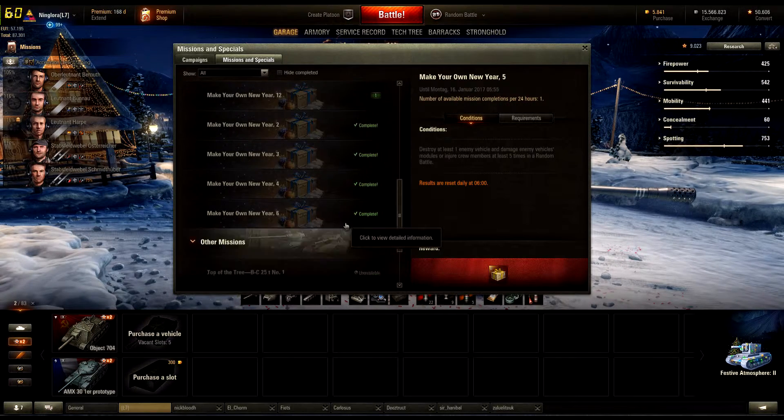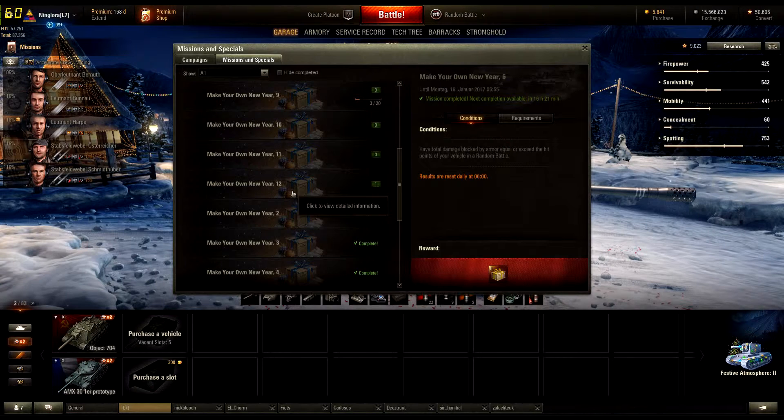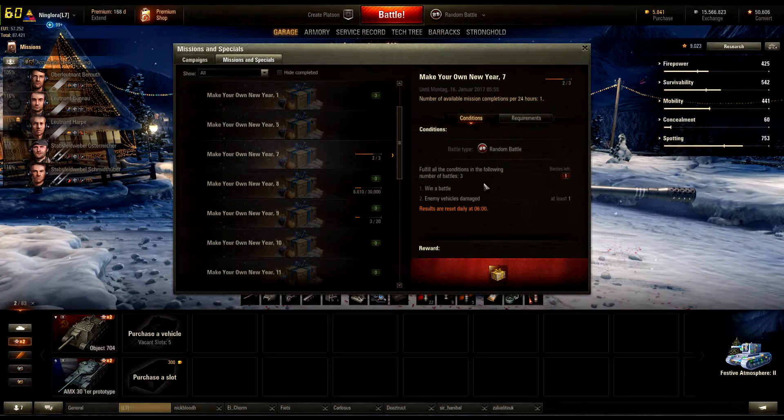Mission six wants you to block damage equal to your armor or equal to your HP or above — also a tier two gift box. Mission seven is to win three battles and damage at least one enemy vehicle, available every 24 hours and rewards tier two.